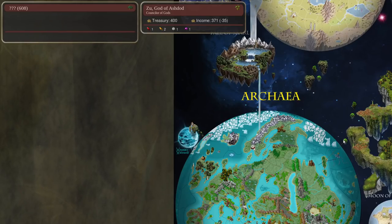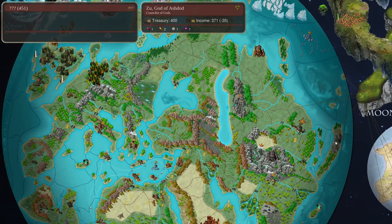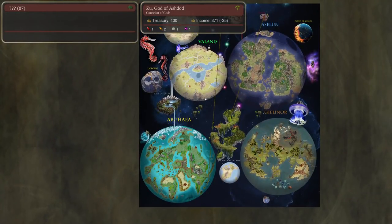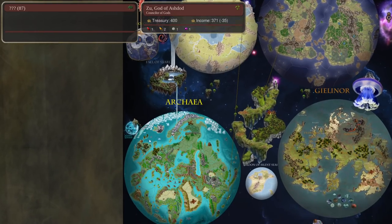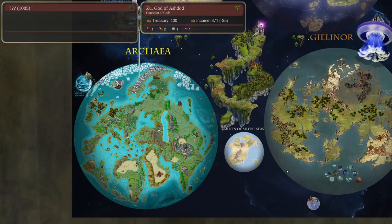Basically instead of having to go through one choke point, there's a lot more options now. There should be easier ways to get from one planet to another with like two provinces instead of one. There are also more connections in general - more ways to get off planet. Here you can go from this island to this island. There's a portal here which takes you all the way over to these other worlds. Generally things are much more connected, which was a problem in the first round. We've also reduced the general water count, so there's going to be less water compared to land.